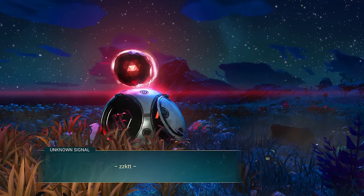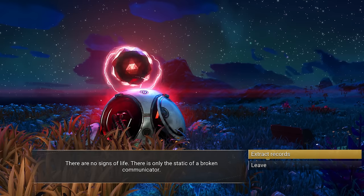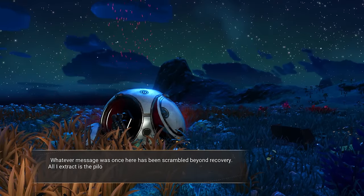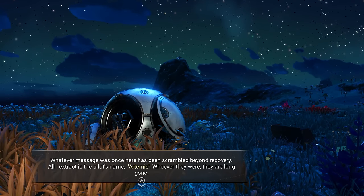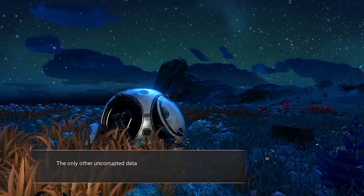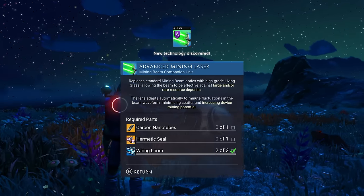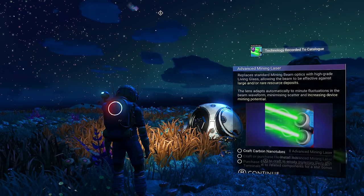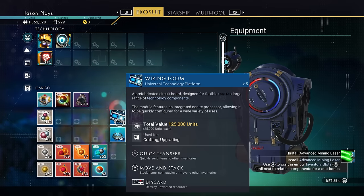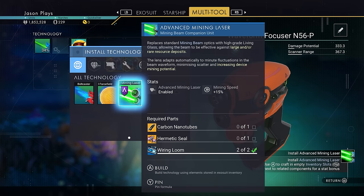Unknown signal. There are no signs of life, only the static of a broken communicator. Whatever message was once here has been scrambled beyond recovery. All I extract is the pilot's name: Artemis. Whoever they were, they are long gone. The only other uncorrupted data is a set of plans — an upgrade for my mining beam. Now I have an advanced mining beam. Yes! Very awesome.